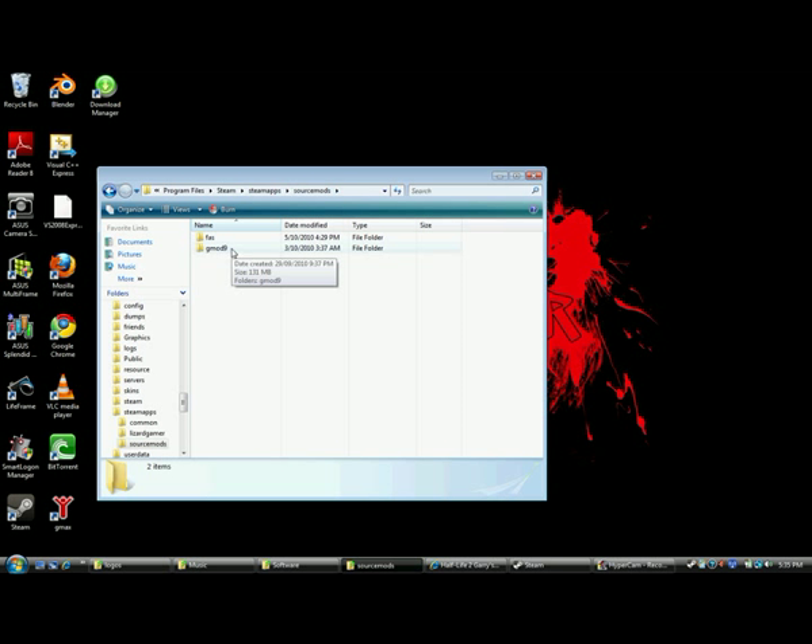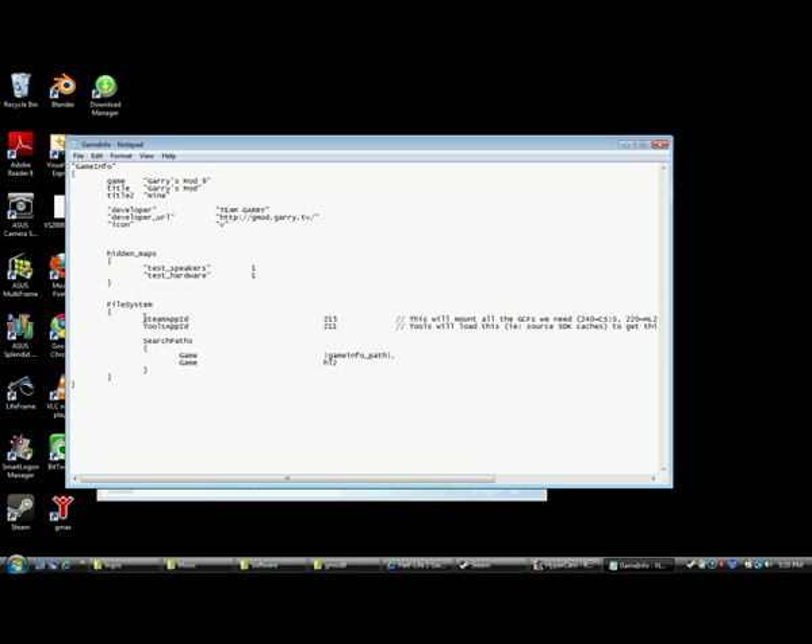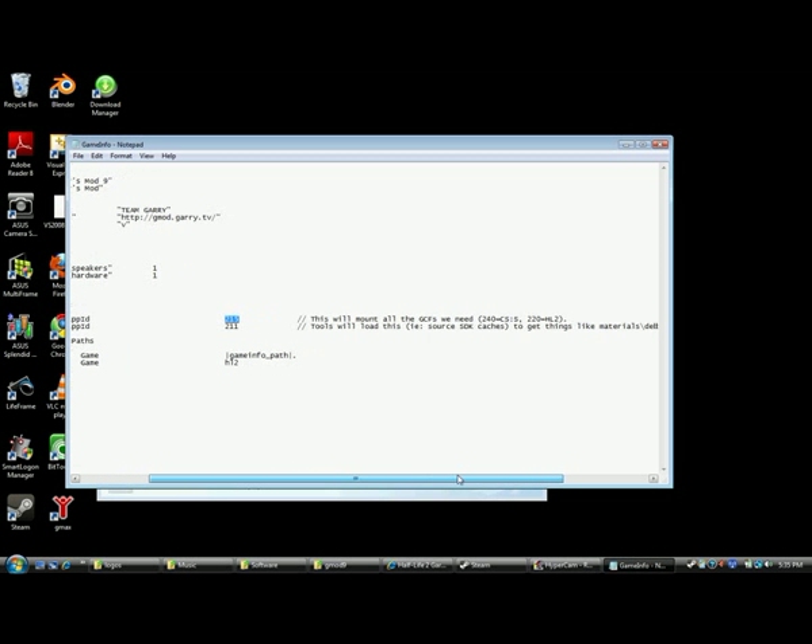Then once you're in the G9 folder, scroll down to where it says Game Info — we're going to edit this, we're going to edit the single value. Down here it says Steam App ID; whatever number it is to the right, which I believe is 220 or something like that, you should change it to 215. Remember, change it to 215 to actually be able to get it to work.